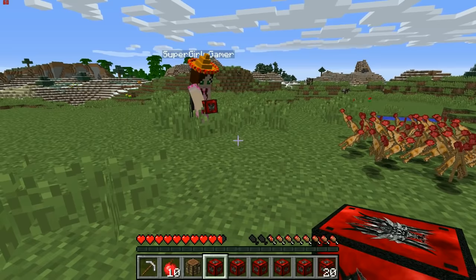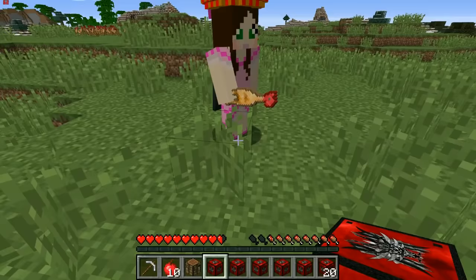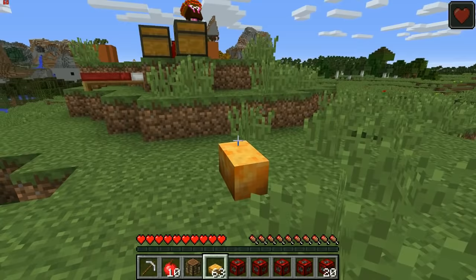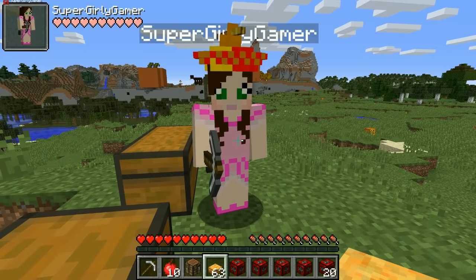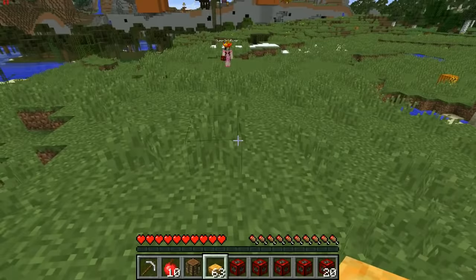Jen tries to figure out what to do with the rubber chicken — apparently you can cook it, but you might actually die. Pat opens a super lucky block and gets honey treats from it, plus a propeller hat. They realize chests are broken in this version of Forge, so Pat replaced them with shulker boxes. Jen gets a watering can and tries to water Pat's devil ear with it.